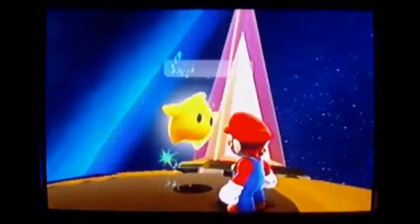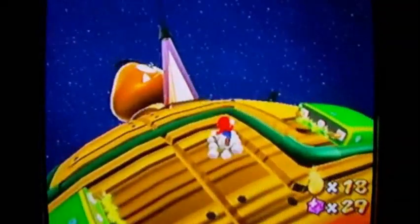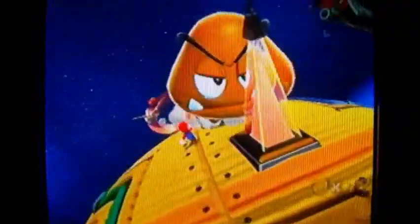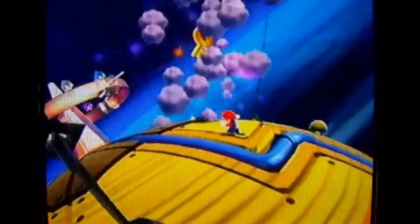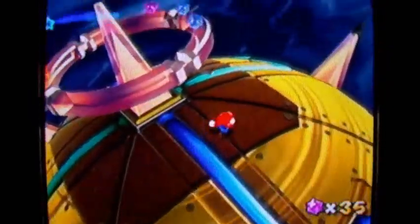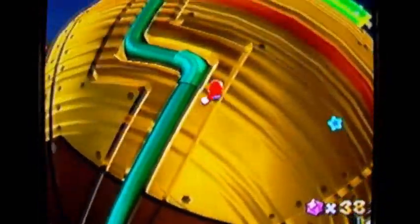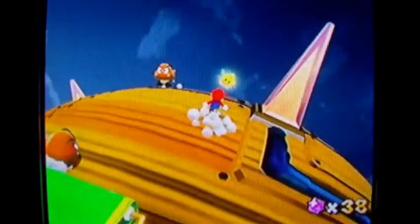I wonder if that has anything to do with that bunny concept. There's a giant goomba — they're still affected by the spin just like any other goomba, and that one has the key. You can explore the planet a bit and grab star bits. Believe me, by the end of this game you will need thousands upon thousands of star bits, so whenever you see one don't hesitate to grab it with the Wii remote.